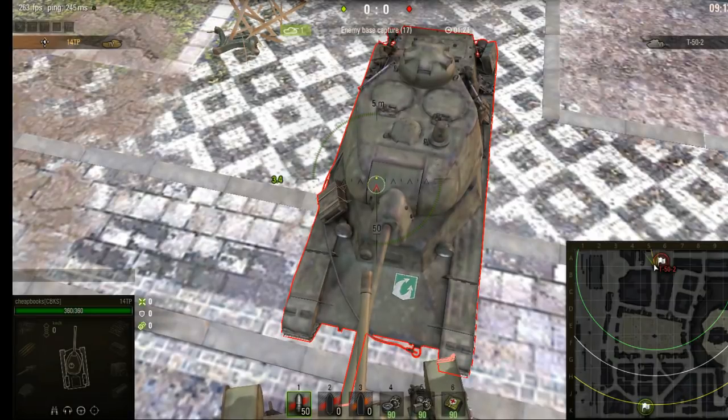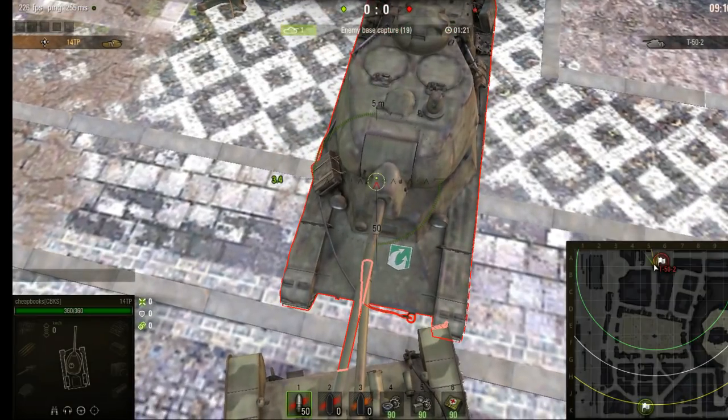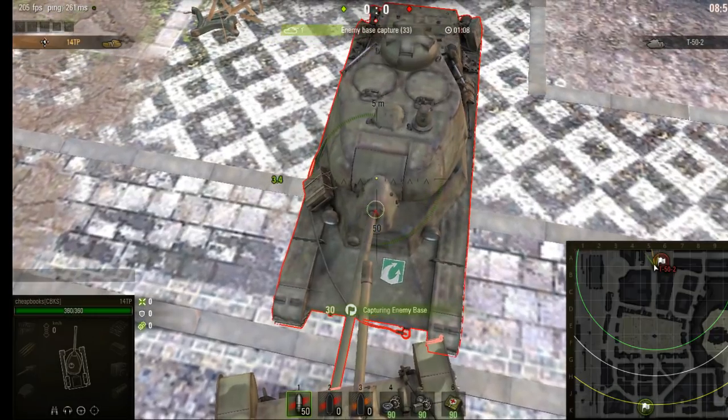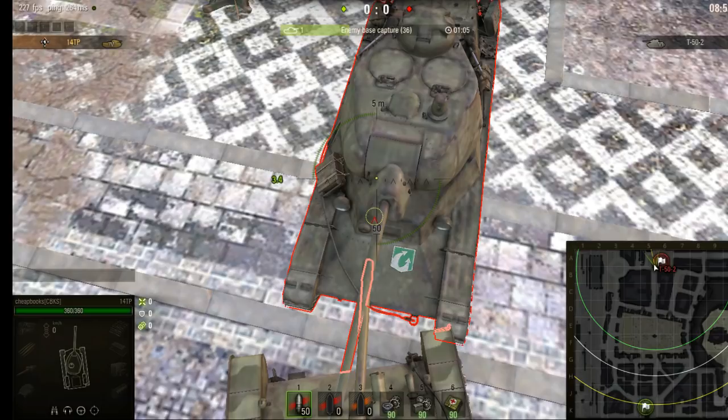If you're close to a tank, another trick is to use your gun to block the enemy shot. The ammunition is inside the tank and has to shoot down the gun barrel, so if your gun barrel crosses with his gun barrel, he's going to hit your gun barrel before the shot leaves his barrel. The gun barrel doesn't have the same hit points as your tank's overall hit points, so it might damage your gun but it's not going to reduce your tank's total hit points.